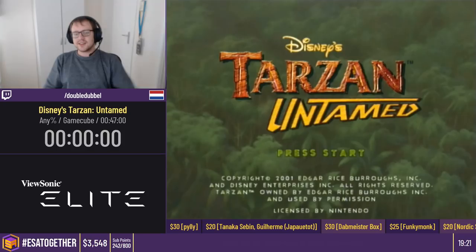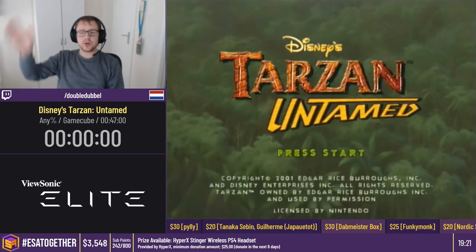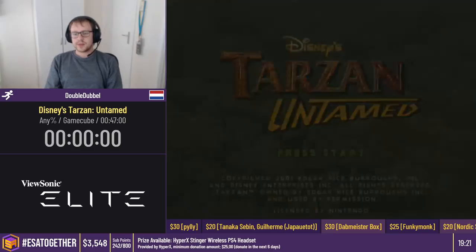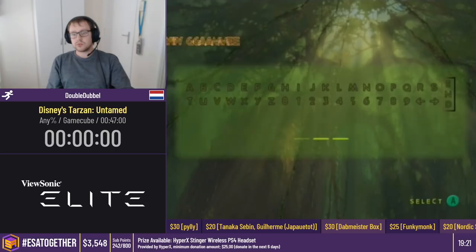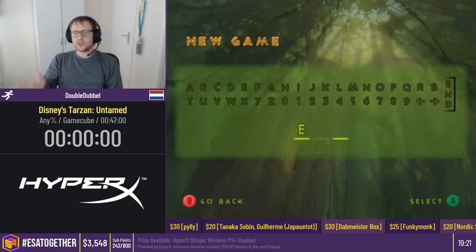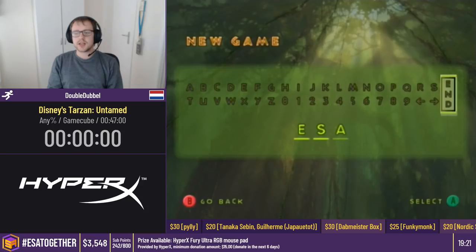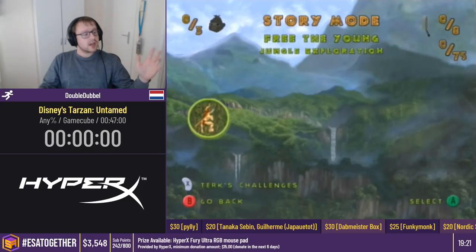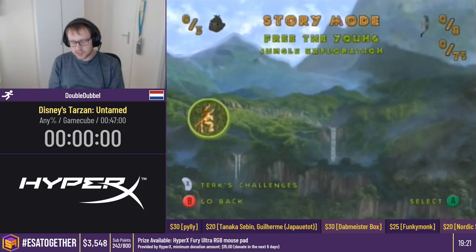Welcome everybody, welcome back to ESA Together. My name is DoubleDouble, and I will be here to show off Disney Stars and Untamed, a launch title for the GameCube, although it is also available on PlayStation 2, but the GameCube version is what we're running today. We're also playing the NTSC version of the game, because with older games you have the usual thing of 50Hz versus 60Hz, and this game actually has a different name in Europe — the PAL version is called Disney Stars and Freeride. We have two modes; we're doing any percent, which is the story mode, and time starts when I select the first stage.